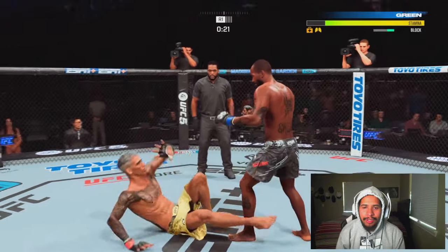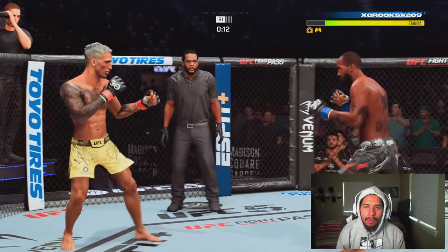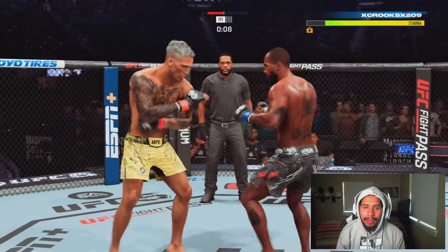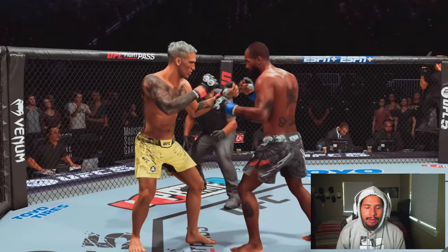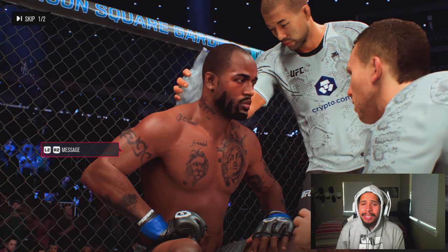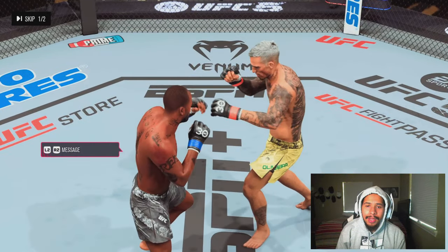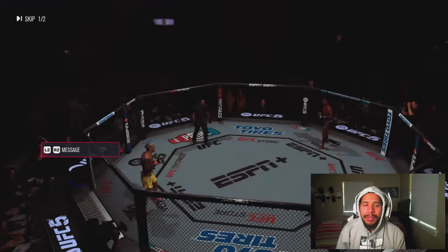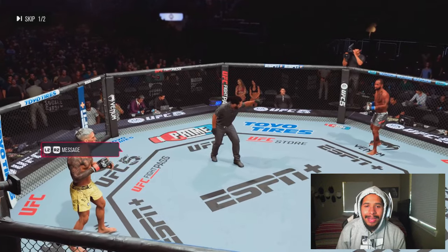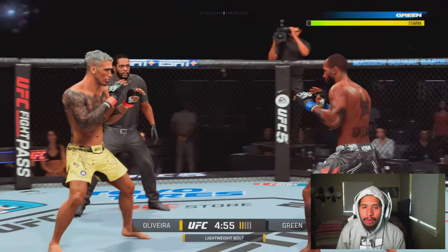Right there he decides to single leg bail us, tries to get us down on the ground, but we deny that. And with 15 seconds left, it doesn't look like he wants to throw anything too big, but we almost got caught ducking right there — we got to be aware of that. That's going to be the end of the first round. We did a great job of spacing things out, mixing in some off-beat combinations, and we were able to catch him with an off-beat three-punch combination that did stun him. He caught us with a nicely timed head kick, but we did win that round and we landed at a pretty high rate with what we threw.